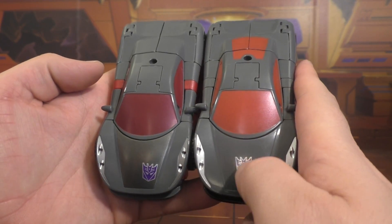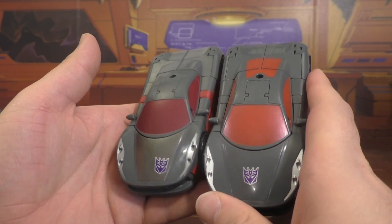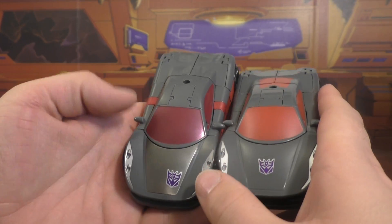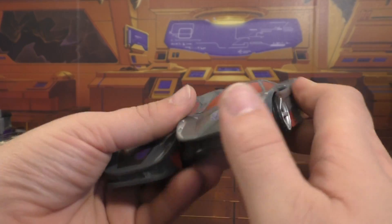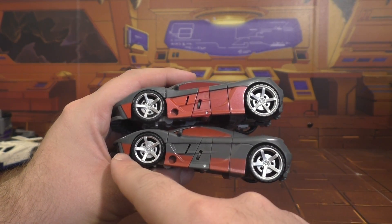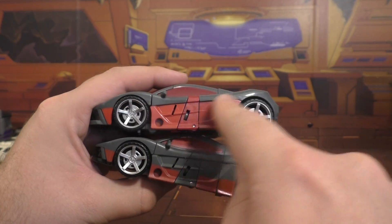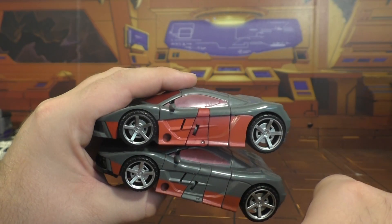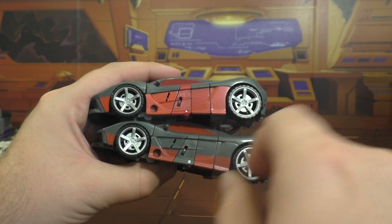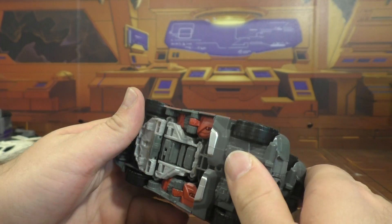The Takara has the Autobot logo right in the middle, whereas this one's off to the side because it's got this nice metallic, almost fiberglass-looking roof or hood. They both have silver headlights — this one's a little brighter. It's got the black grille. On the Takara, the red stripe goes all the way through but misses a spot, which looks really bad. The Hasbro one's got the red stripe going through with a little carryover piece up top — I think this looks better than a missed section. Tail lights: this one's painted, this one's not. Both wheels are painted.